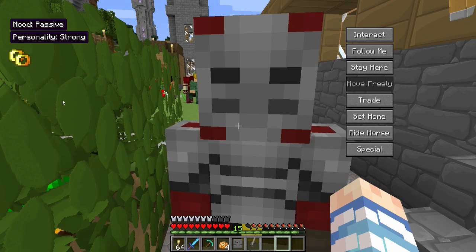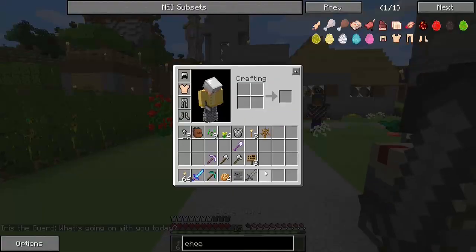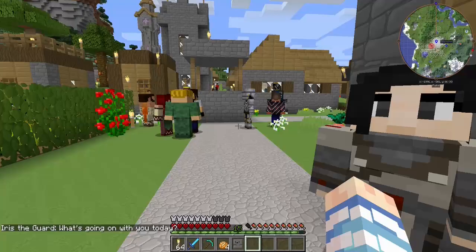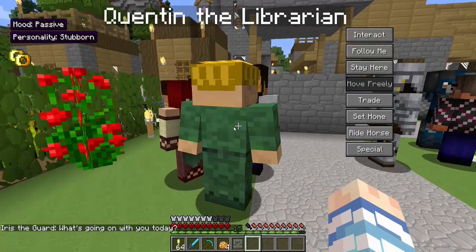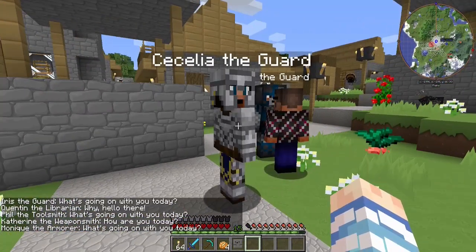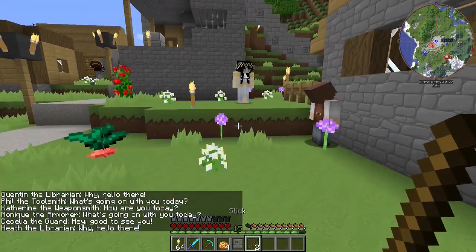Did I get — oh, I never got the present off you. A stone sword. Yeah, okay, to go with the many other things I didn't want. That's great, thanks for that. Did I get the presents off everyone? No, I didn't. Oh — sticks. Yeah, okay, sure.